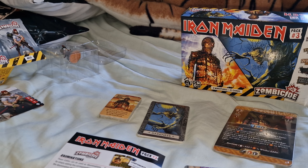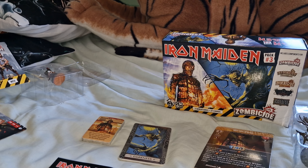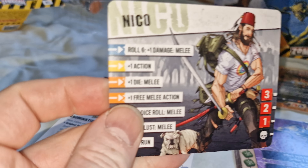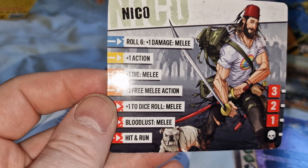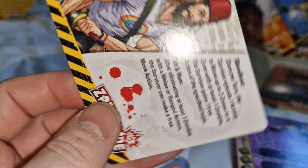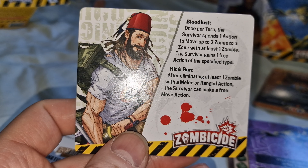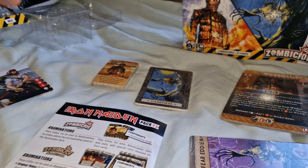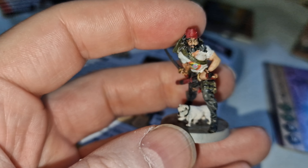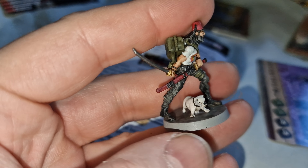Just also for this video, a couple more characters — these are for Zombicide second edition, special heroes. The first one we have is Niko. You can see a back story of him and his special ability. And let's just get his miniature and his dog companion.